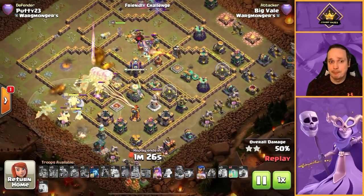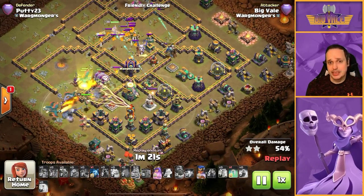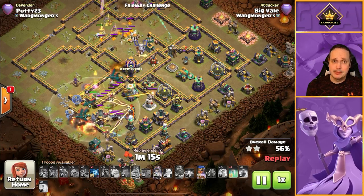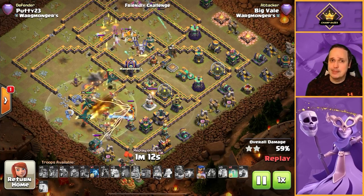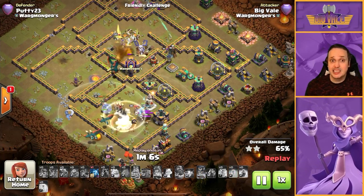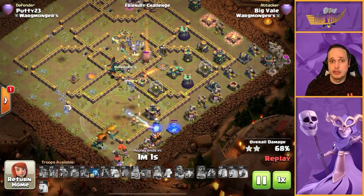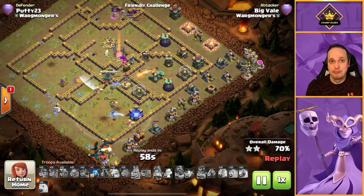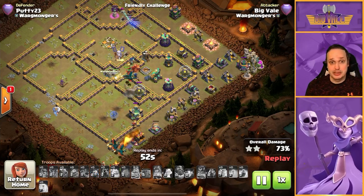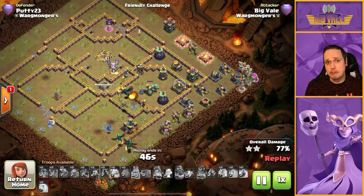Typically it would be good to send the king from nine through to six to clear trash buildings and keep the dragons inside, but it works anyway — no big deal. One negative: we don't have a poison spell to support against the cc, so you're banking on the hydra dealing with that. But the queen got through the hound and pups fine, then moved in to take out the royal champion and a sweeper. We still have a little super archer over in the top of the base, and the hydra is just continuing its push.